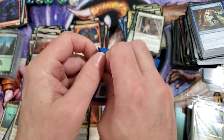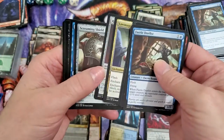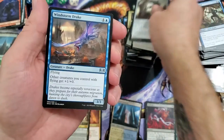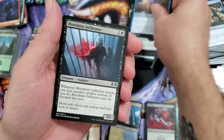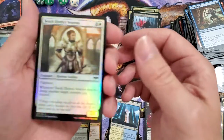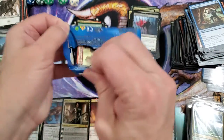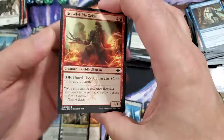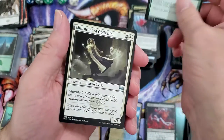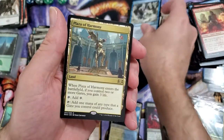Three more packs. Oh we got Screaming Shield — cool, that would freak me the hell out! Windstorm Drake, Infiltrator, and Growth Chamber Guardian. And a Tenth District Veteran — she's shiny. Two more packs. We're just barely gonna go over 30 minutes — long-ass video. Oh we got the Saratok again, hello old friend. Ministrant of Obligation. We got the torrent, and Plaza of Harmony.